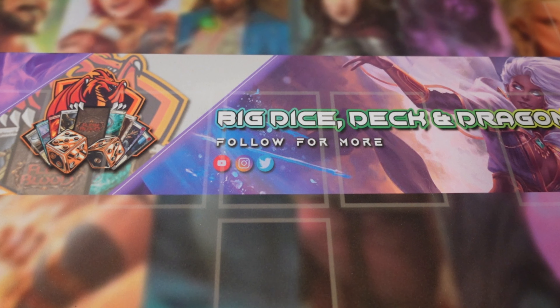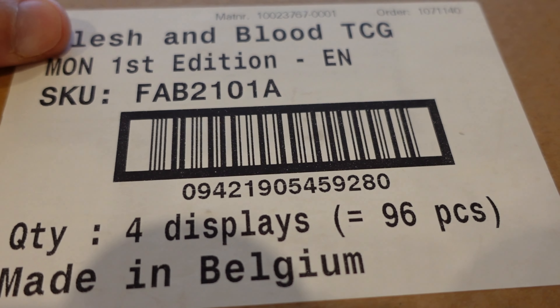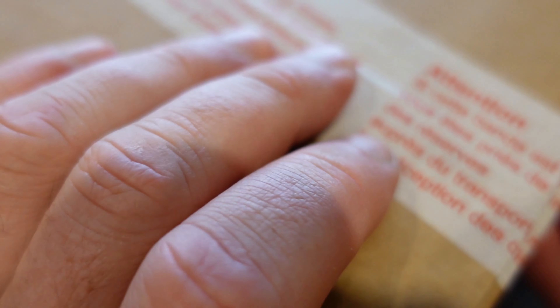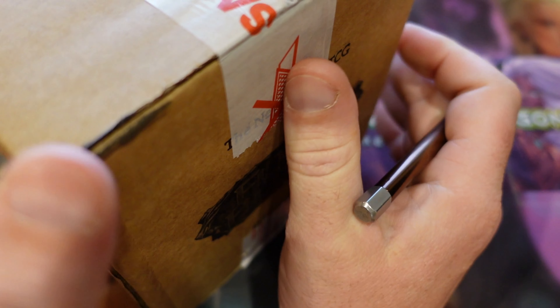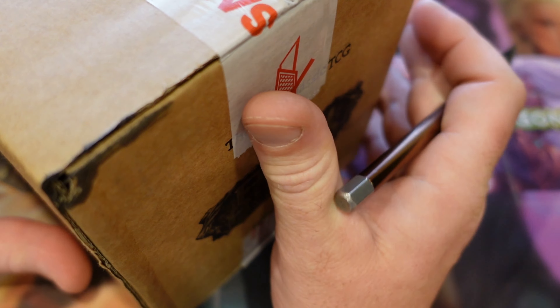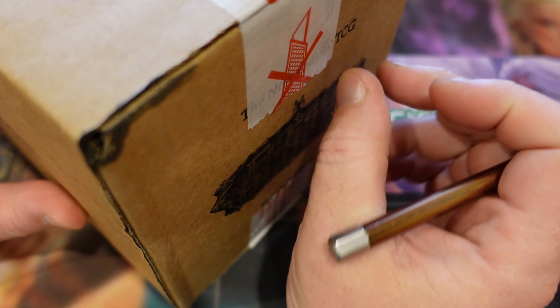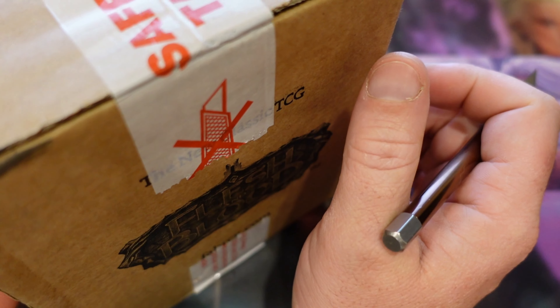Welcome back to BDE. Today we're going to start our adventures back into our first edition of Monarch. I just figured this is a box that I held onto. I marked this one particularly because I bought it at the height of the costs of these cases — I paid two grand for this, and at the moment they're sitting between $900 and $1,000 on average.